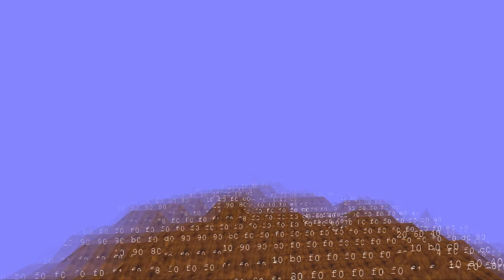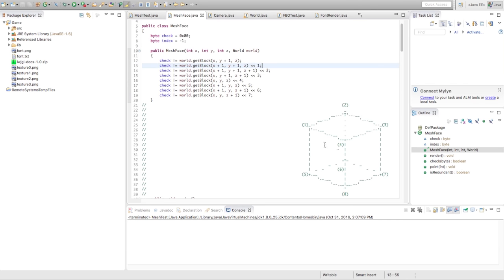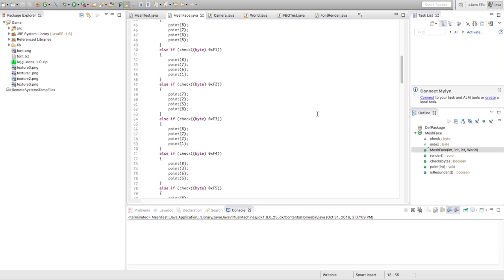This is before I even started using Unity. It's done with LWJGL and Java. It was very, very early in my game development process. Beautiful ASCII art, ain't it? So yeah, that's this. See you next time. Rodol out.